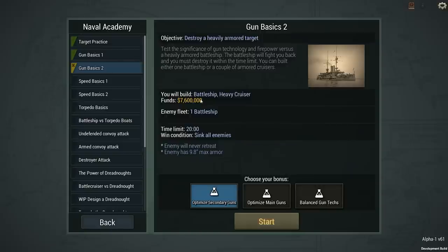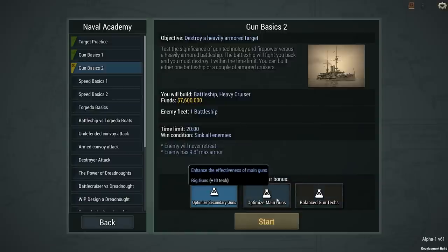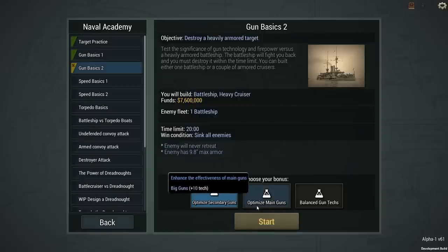We're going to do this scenario with $7.6 million. The enemy fleet consists of one battleship, and we can build either a battleship or a heavy cruiser. We're going with the heavy cruiser. We have three tech bonuses to choose: optimize secondary guns, optimize main guns, or balanced gun techs. Since we're building armored cruisers — potentially two of them — and going up against a more heavily armed opponent, I'm going to go with optimize main guns. That's the sound choice.